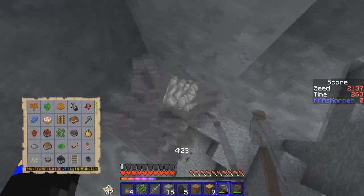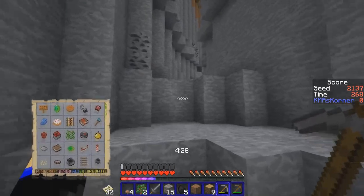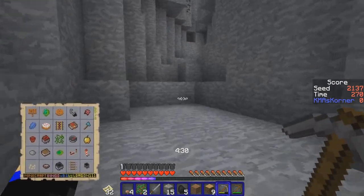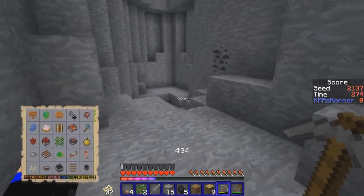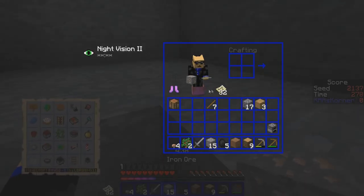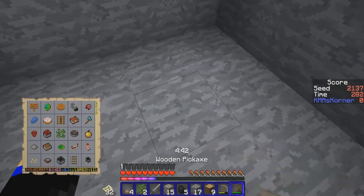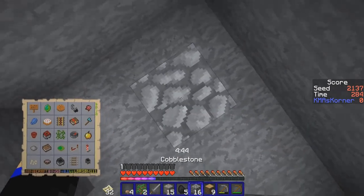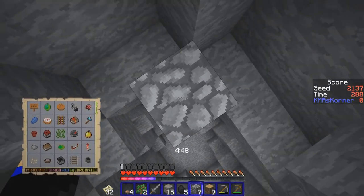There we go, fall. There's nothing down here whatsoever — nothing at all. You're making me take damage for no reason. In that case, I'm just going to get the heck out of here. Hopefully I have enough stuff to get out. There's another cave around — I heard that.